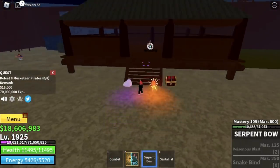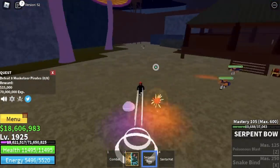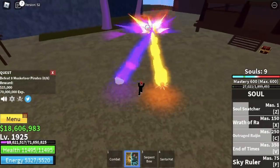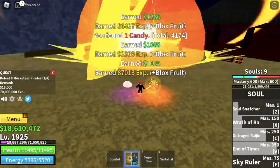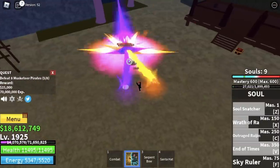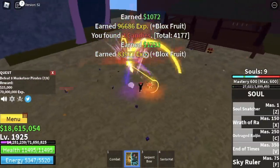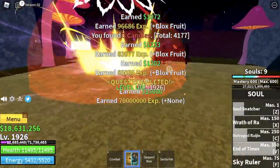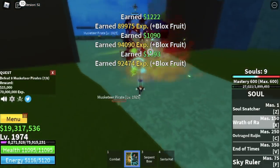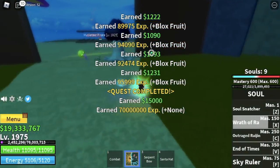Moving on to the Musketeer Pirates. Lure three here, burst them, go to the other side and defeat two, then go back to where you started — that's one quest. Goal here is level 1975.